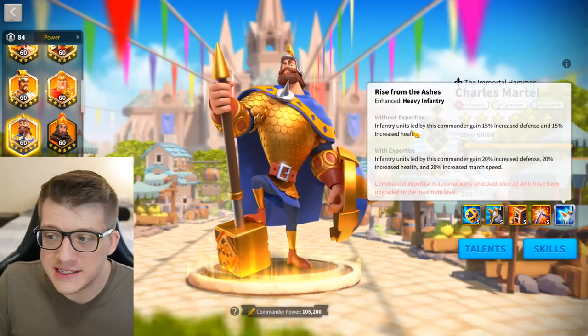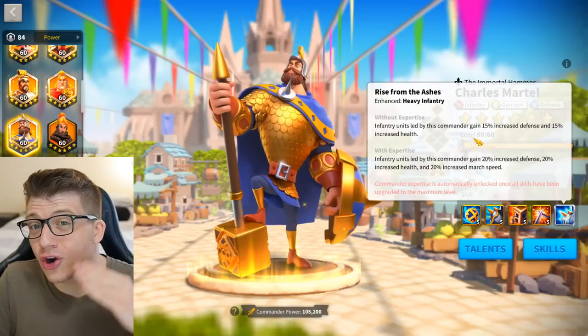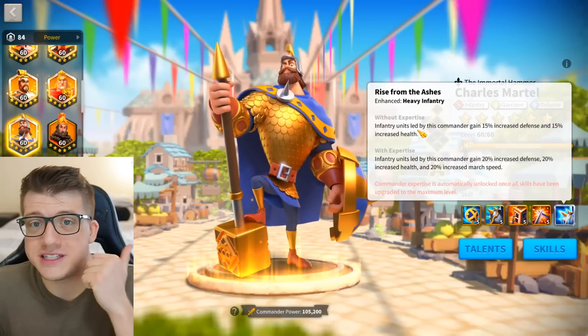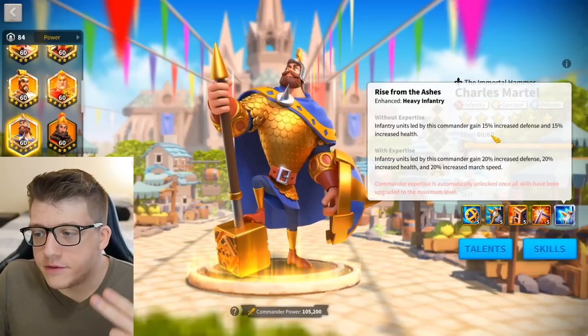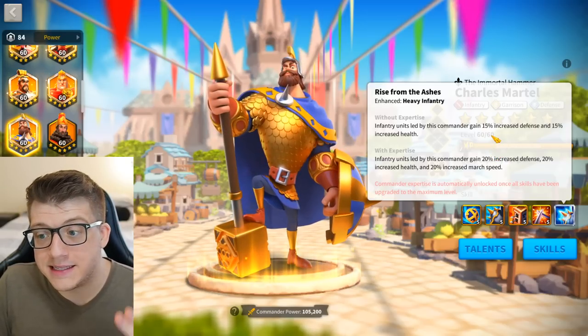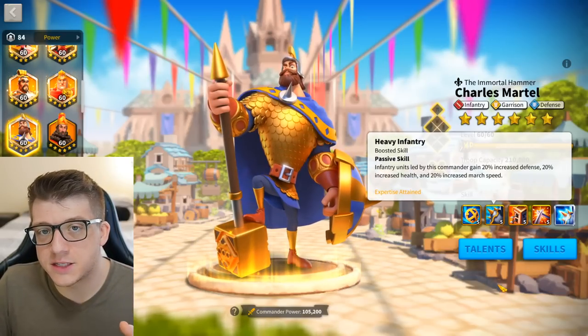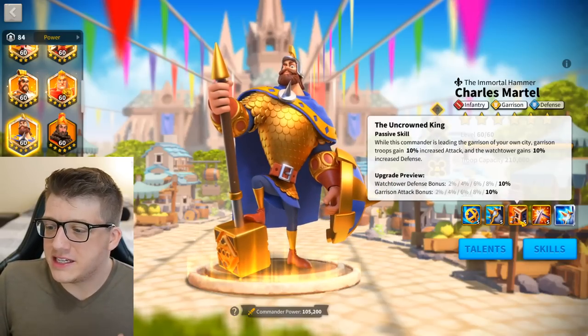Looking at his second skill before his expertise, he gains 15% defense and 15% health. These are the two most important stats for infantry in the open field, in garrisons, and even in rallies. The fact that he's giving you 30% of super important infantry stats is really, really good. And it's on his second skill, which means it's very accessible for players who want to do something like a 5-5-1-1 configuration.